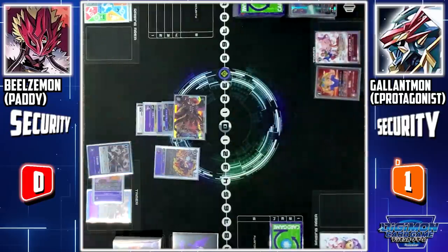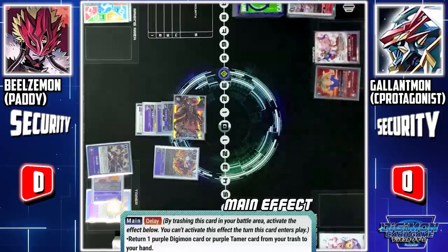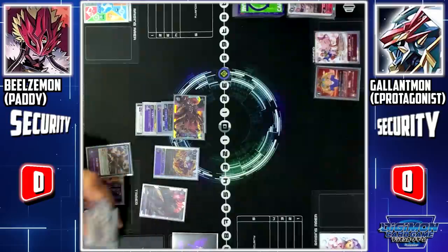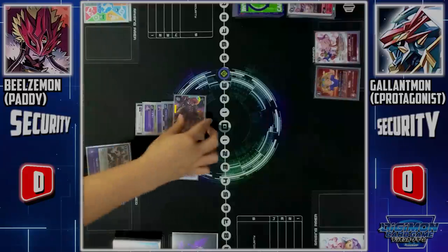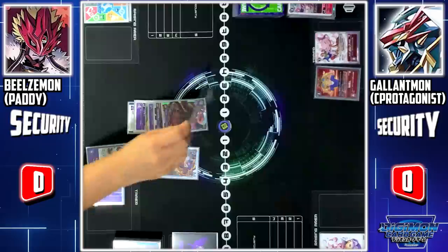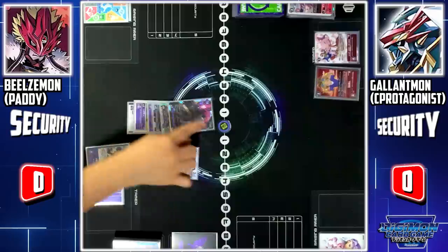The attack continues — security check. Waving Shot's Delay effect — by sending this card to trash, I can return 1 purple Digimon or Tamer from my trash back to my hand. I'll send it to trash to return Beelzemon Blast Mode from my trash to my hand. I'll evolve Beelzemon X to Beelzemon Blast Mode. Beelzemon Blast Mode skill — when digivolving, this Digimon unsuspends. Then, if I have 20 or more cards in my trash, I'll gain 3 memory.